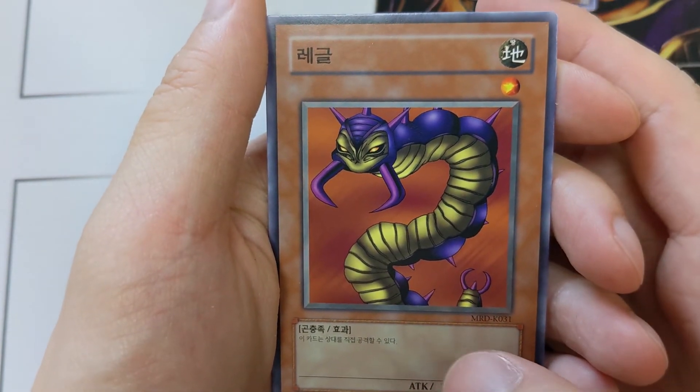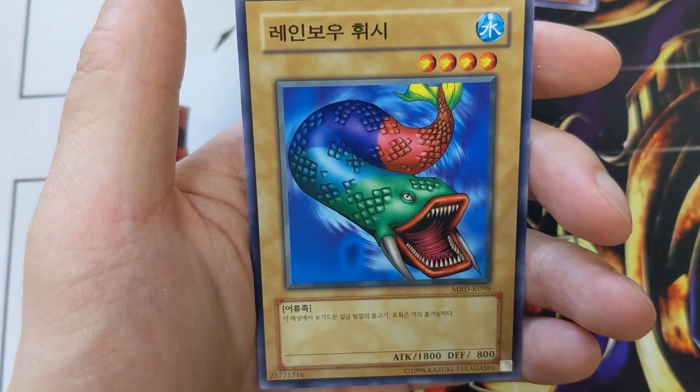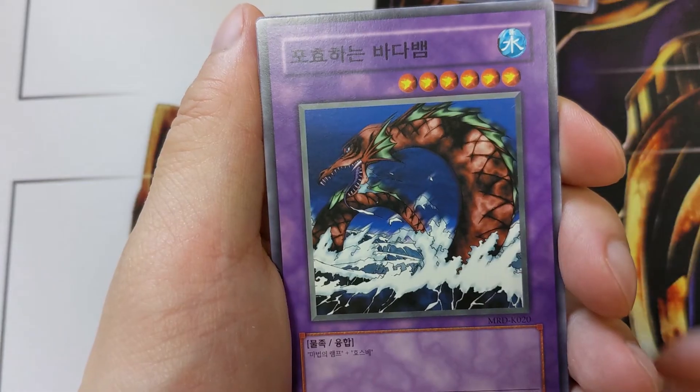Centipede, Seven Color Fish. Now everyone had one of these — or three of these — in their decks back in the day. Four star, 1800 attack. What could go wrong? Mean looking fish. Another mermaid.